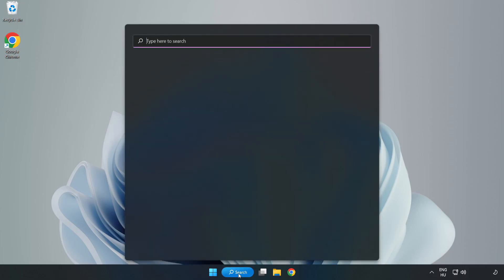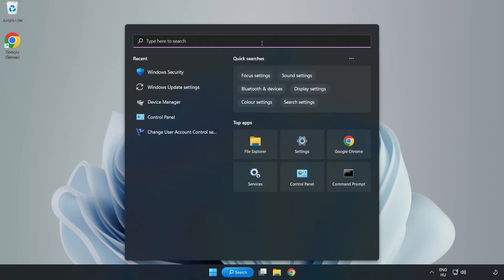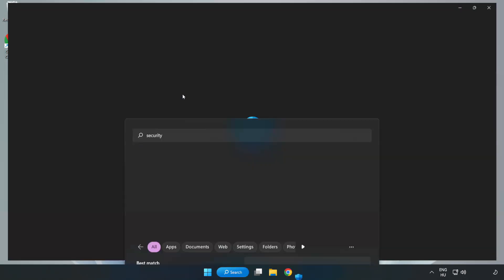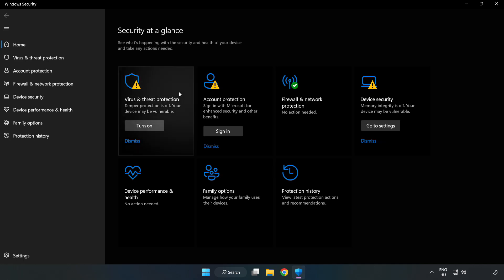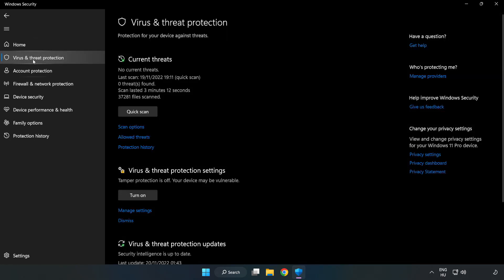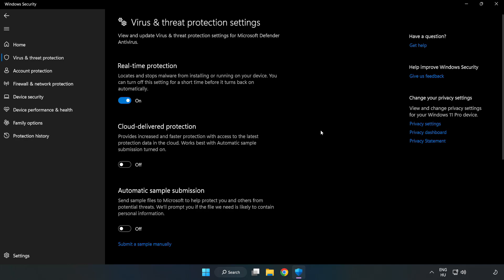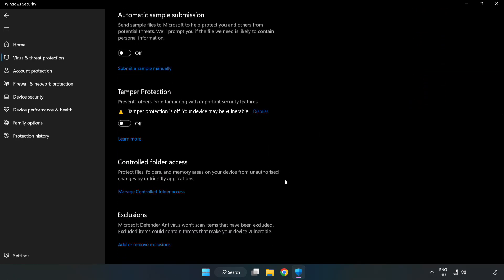Click the search bar and type Security. Open Windows Security. Click Virus and Threat Protection. Scroll down and click Manage Settings. Scroll down again and click Add or Remove Exclusions.